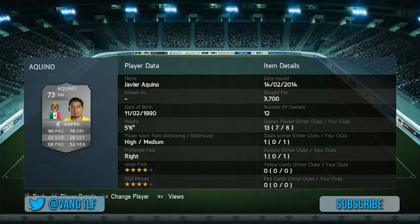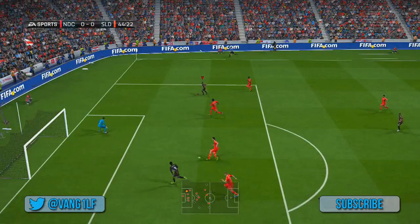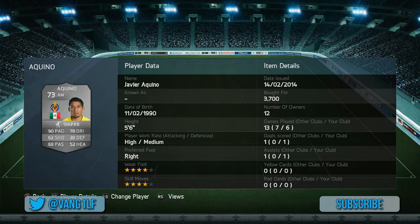This is the next guy — we've got Aquino. Tell me if I'm wrong because I'm not very good with pronouncing these Mexican players. But again, 90 pace — absolutely fantastic, a hidden gem. Both of these players are hidden gems and I really liked using them. They're basically what I built the squad around, and I wish I could spend more time on them.